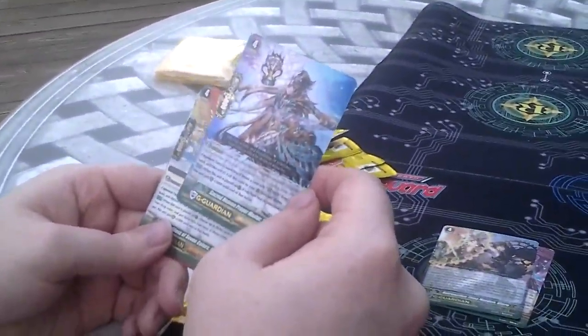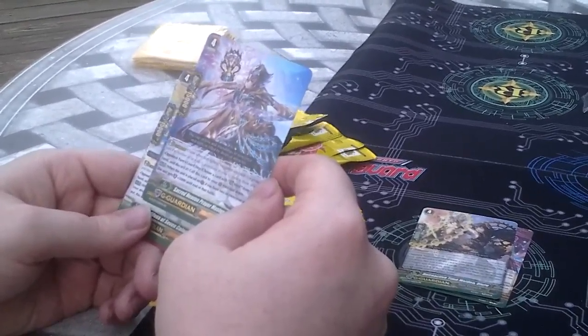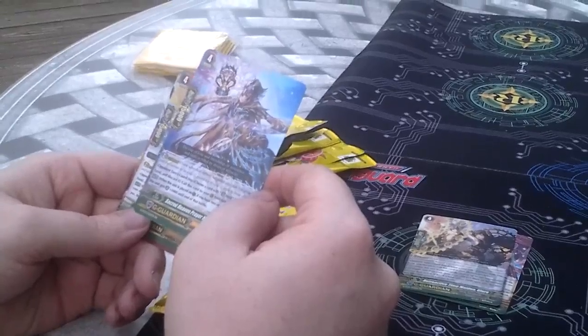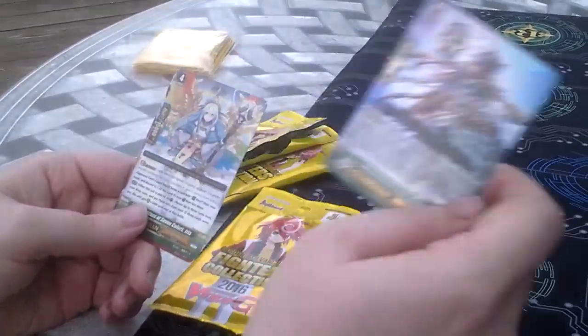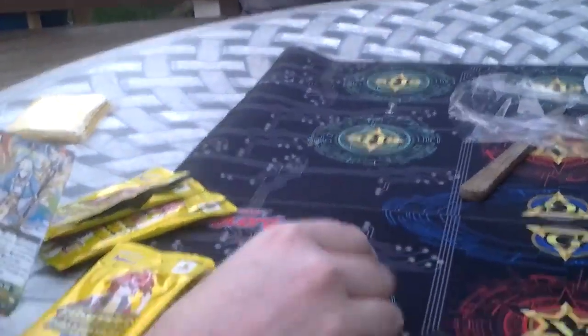Next card — we have a Gold Paladin: Sacred Heaven Prayer Master Rhea. When this unit is placed on guard circle, if you have two or more rear guards, this unit gets plus 5,000 until end of battle. Sorry for the barking in the background — we have a dog outside.